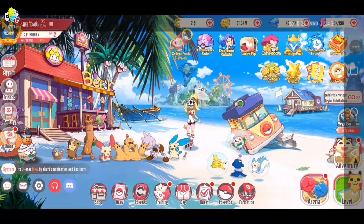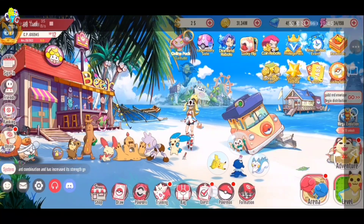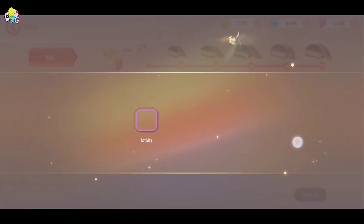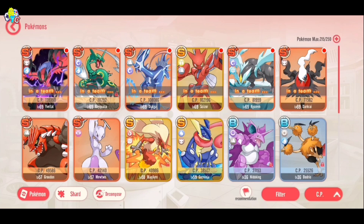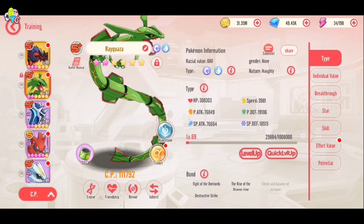Hello guys, what's up. Time to review Rayquaza. Rayquaza uses both special attack and physical attack, so natures like Modest and Adamant don't work on it.